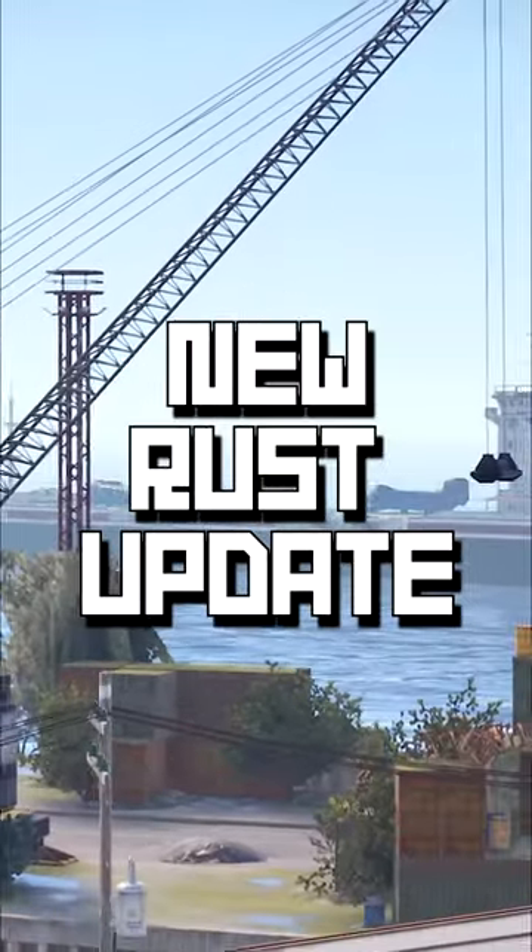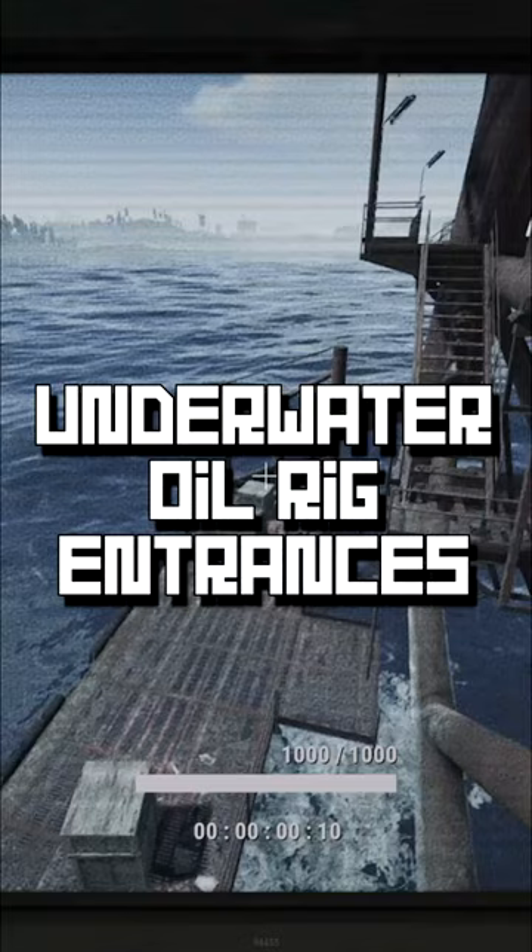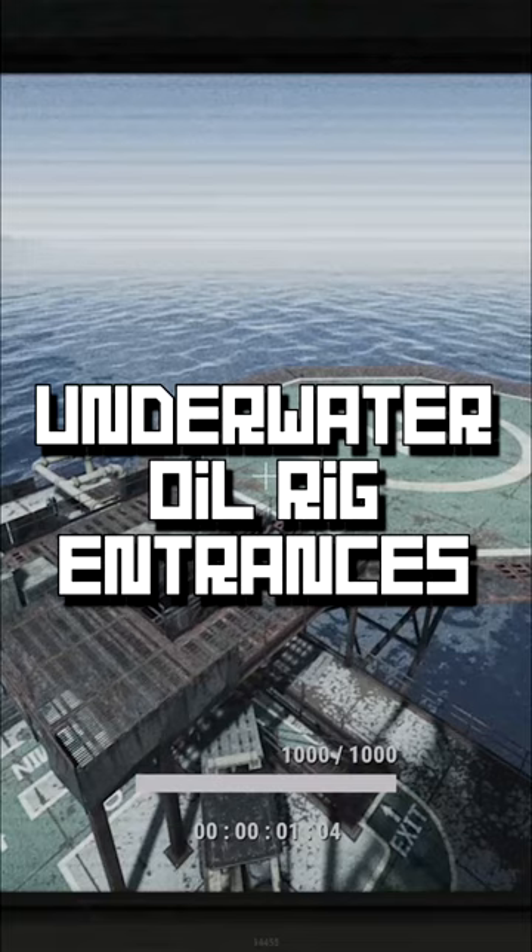This new update for Rust is going to be crazy and I'm so glad they're finally making changes like this to the game. As most of you know already, there's going to be a moon pool added to each oil rig with a pipe that leads up to the center of it. This means that alongside the dock and the heli landing pads, there will be a third entrance onto each oil rig from underwater.